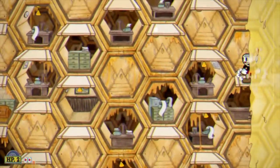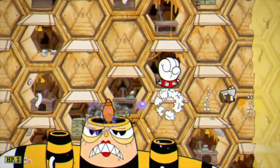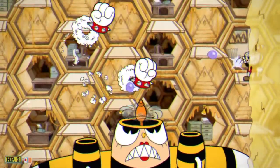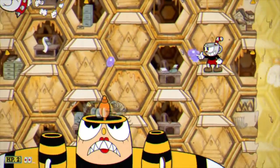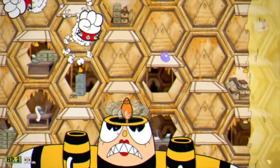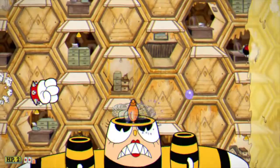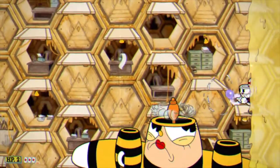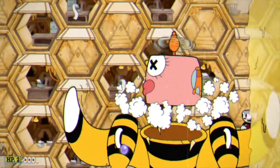Once she turns into the airplane, I get over to the right hand side as much as I can on the ledge. I immediately switch to the lob shot. As soon as I see her coming up from the bottom, I fire a special lob shot to get her one good time before the last phase starts. The engines will shoot out these white fist missiles — just keep holding down that lob shot button and keep your eye on the fist, throw in a special attack if you can, and before you know it, you'll knock her out.